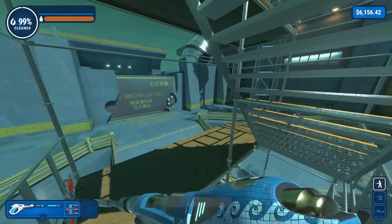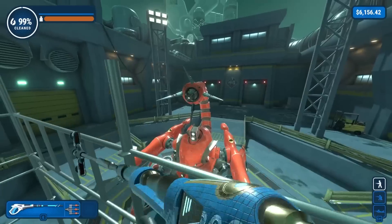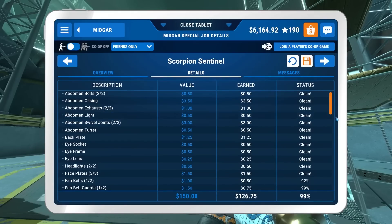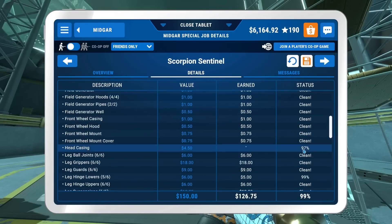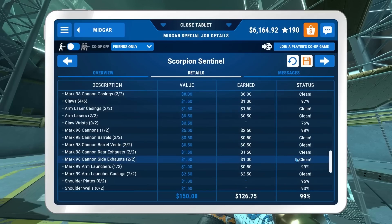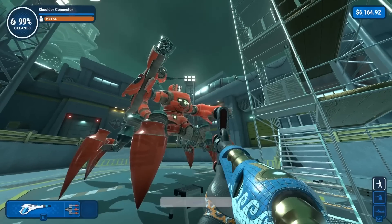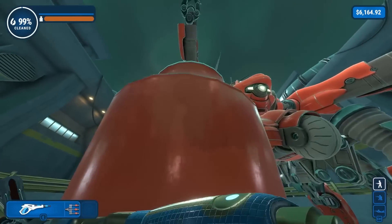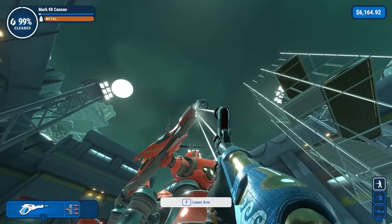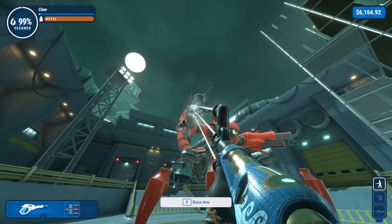We officially hit 99% - that's kind of exciting. But 99 doesn't really mean much in this game. I think it's time to go to the list, which gives me anxiety because we probably have so many. 1, 2, 3, 4, 5, 6, 7, 8, 9, 10, 11. How do I only have something that's 76? Claw wrists. I got 0 out of 2. Damn it. Where are the claw wrists? I didn't even know this thing had wrists. It's probably in there. So if we lower the arm - do you have any dirt in there? You do have dirt in there, you little jerk.